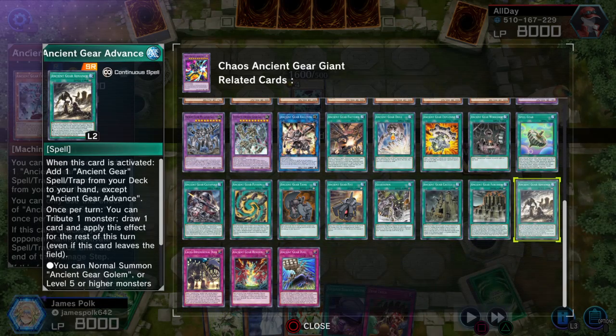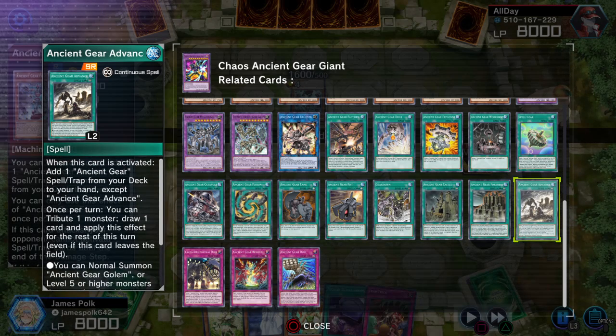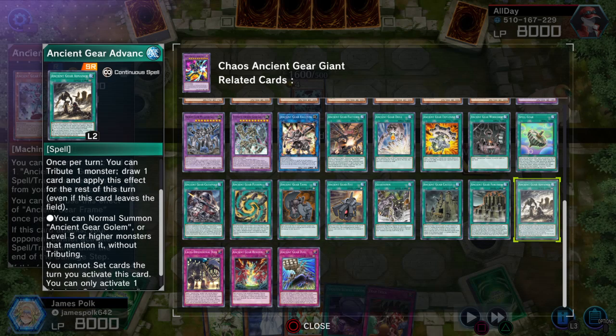Ancient Gear Advance is an SR continuous spell. Hard once on its activation: upon activation, add one Ancient Gear spell or trap from deck to hand that isn't Advance — so it's basically Fire Formation Tenki for Ancient Gear spells and traps. The turn you use its other effect, you cannot set cards. Once per turn, tribute one monster to draw one card, and apply this effect for the rest of the turn even if it leaves: you can normal summon one Ancient Gear Golem or one Level 5 or higher monster that mentions it without tributing.